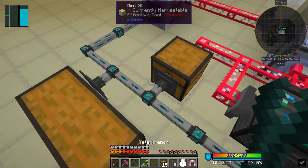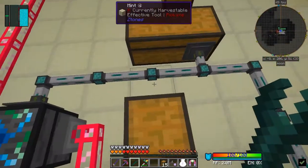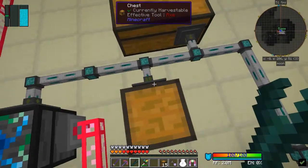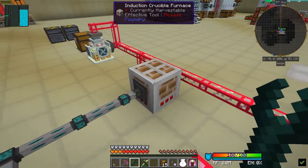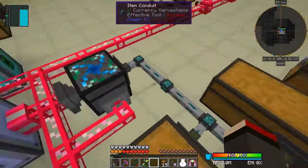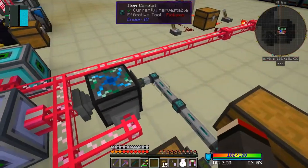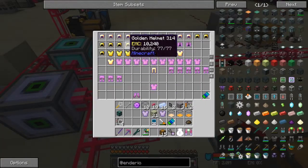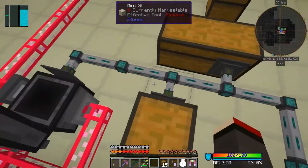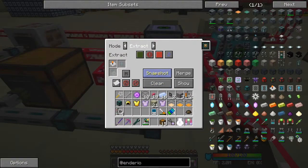Good - that should get rid of them. Turn this off, turn it back on - right-click that one. Then insert into here, and with a bit of luck - helmets and chest plates aren't there yet. Let me just check - oh, I haven't turned it on, just have a show.